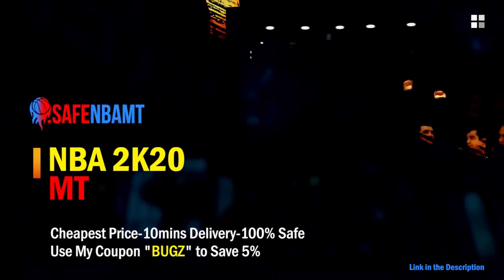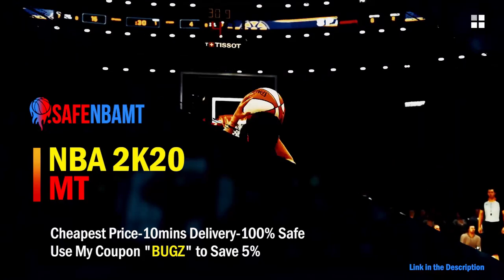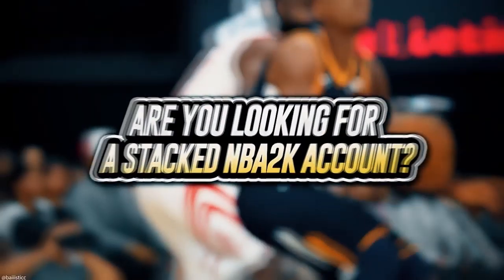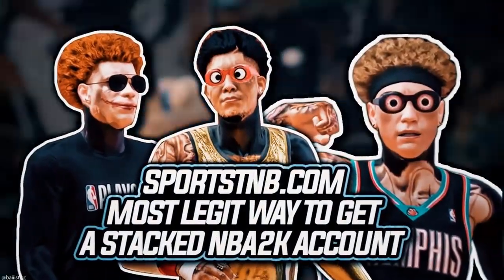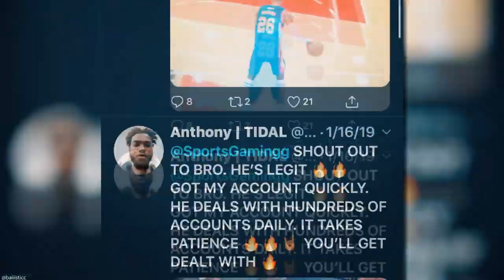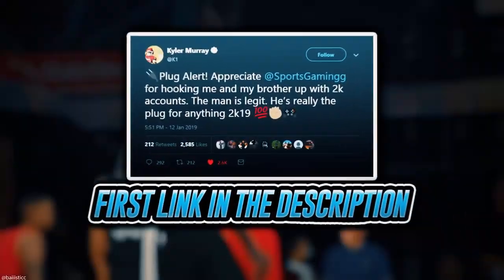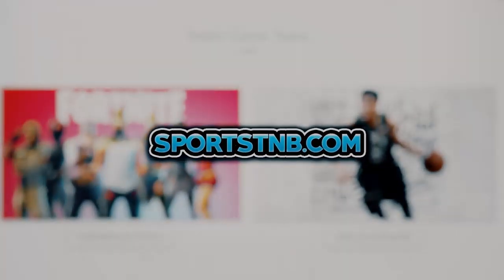If you want cheap, fast and reliable NBA 2K20 MyTeam coins, head over to nbasafe.com and use code 'bugs' for five percent off at checkout. If you're looking to buy a stacked NBA 2K account with max badges and more, visit sportstmb.com — he's been in the community for years and has hundreds of reviews. Click the first link in the description to get your account today.